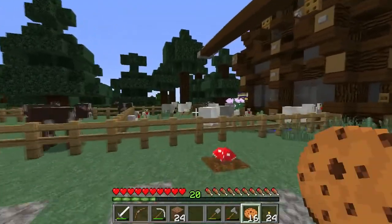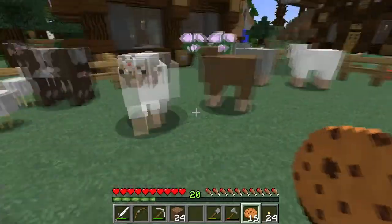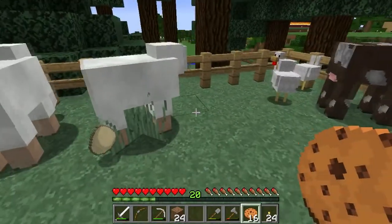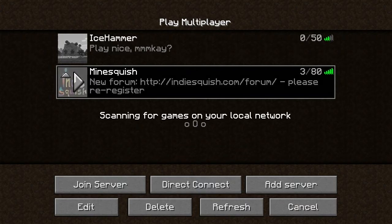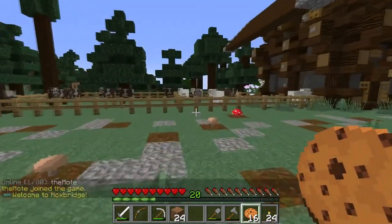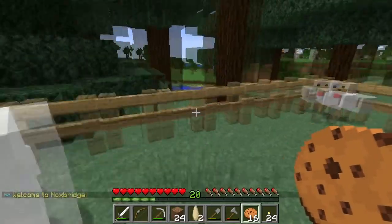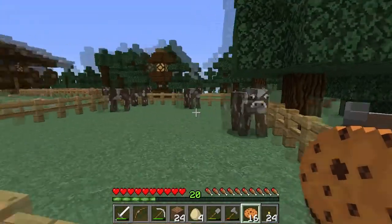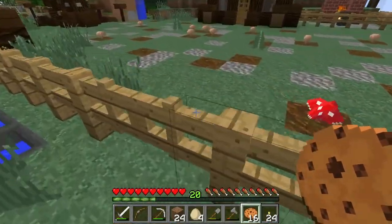We have animal pens out here. Remember to breed before you kill so that there's always stock kept up. If you're going to come out and you need some leather or something, just grab some wheat — remember there's some in the farm right over there — and then breed up the cows and then you can take what you want. So you don't have to keep your own herd. There's chicken, cows, and sheep out here.